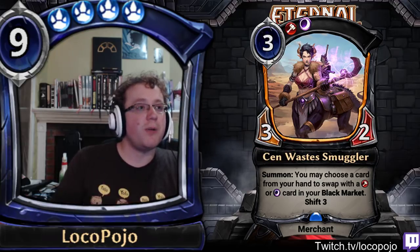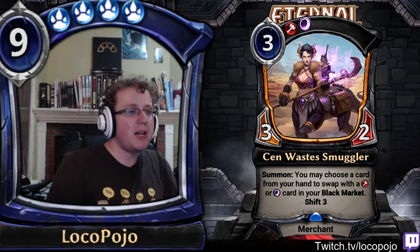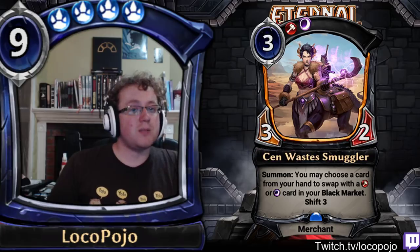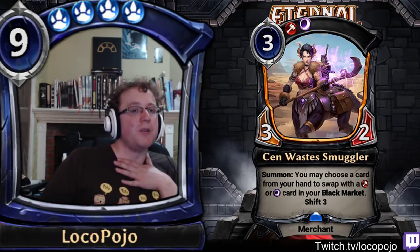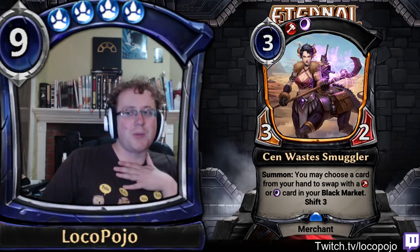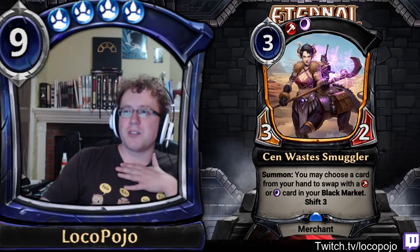Sunwaste Smuggler is a card that can shift back into play, equip a very large weapon, and do all of that without ever allowing your opponent to interact with it via targeted abilities. If that weapon has aegis attached, or you add in cards that prevent targeted abilities from hitting Sunwaste after the weapon is on it, there are some decent combo setups where you can blow people up with Smuggler in pretty disgusting ways. I think there's a lot of potential for this card — it really depends on what cards are supporting it, but it's got some awesome strength.